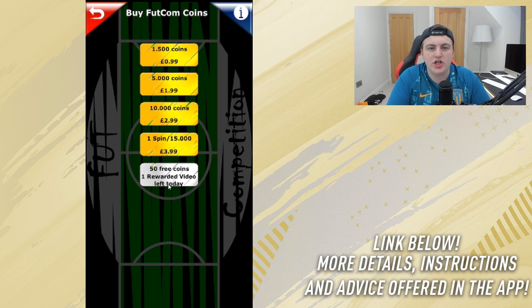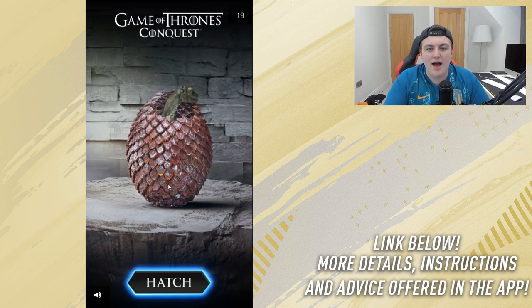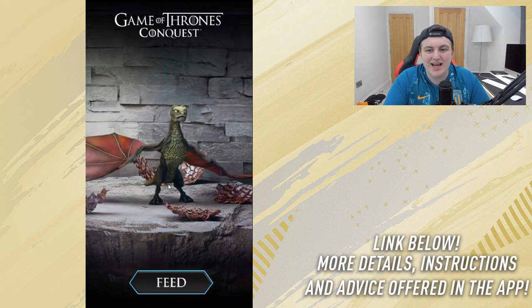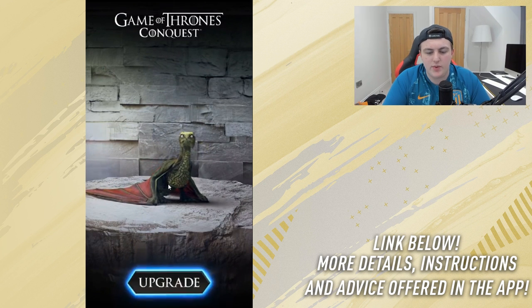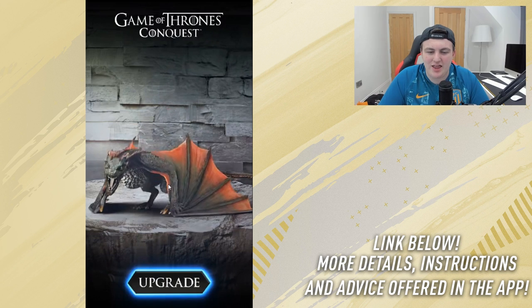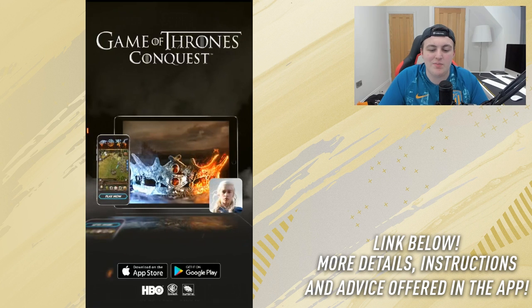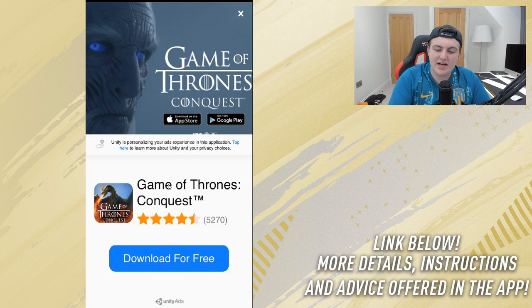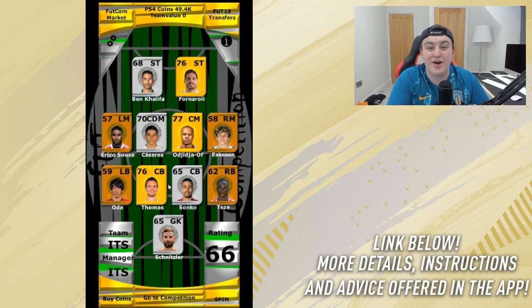You also get free coins for watching videos — they're essentially just ads. If you want free coins, you can watch a video like this Game of Thrones Conquest ad. Watch the full 20 seconds and they give you 50 free coins. That's not a lot of coins, but it's something for free. If you're willing to watch a bunch of videos, you can build up your coin balance. We got ourselves 50 free coins there — a cool little add-on.